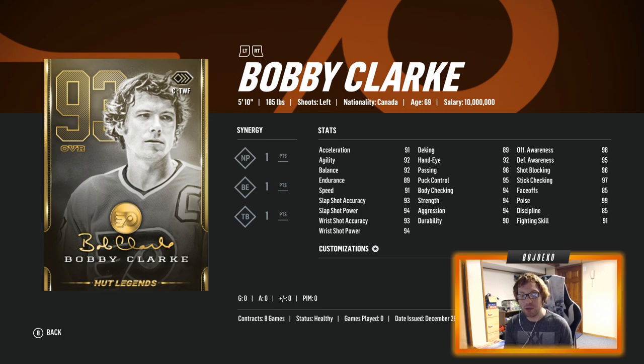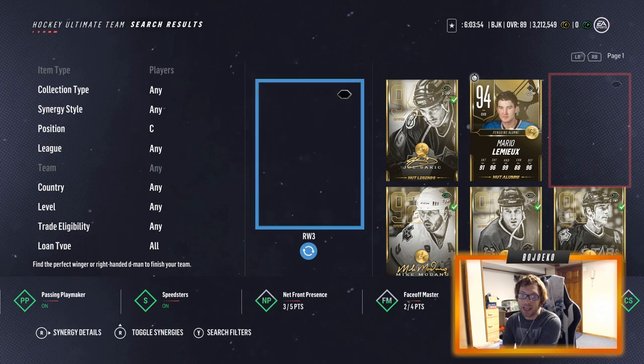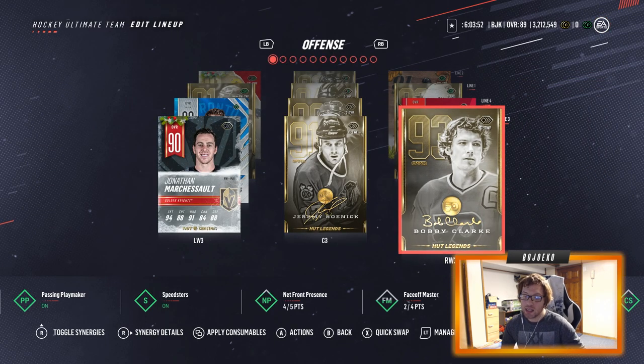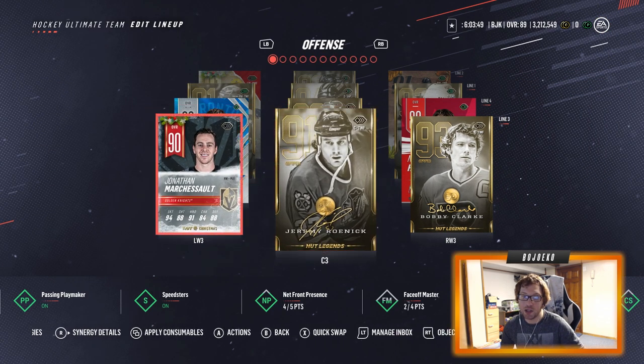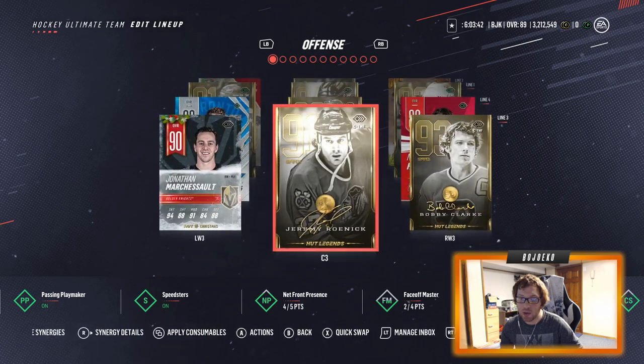If I end up using this card I'm more than likely going to have him transition to defense because his defensive stats are really really good. Offensively he doesn't look the greatest, he doesn't look like the fastest card either. His speed stats are only in the low 90s and his endurance is pretty good at 89, so he'll keep up that low 90 speed. He's a left-handed player so he's going to go on the third line next to Jeremy Roenick and Jonathan Marchessault.